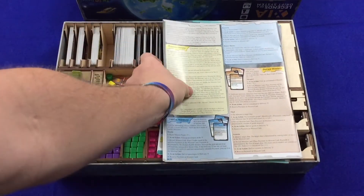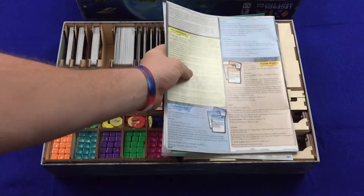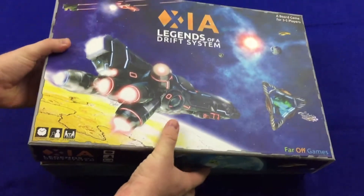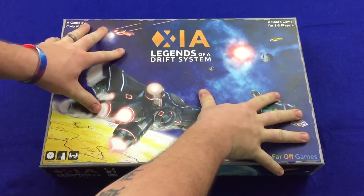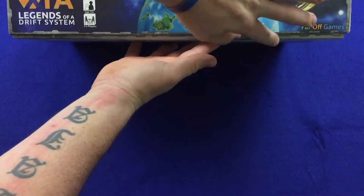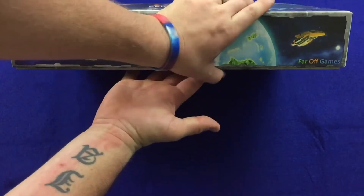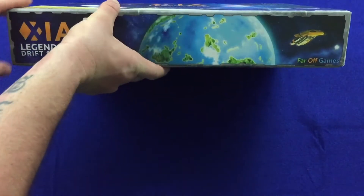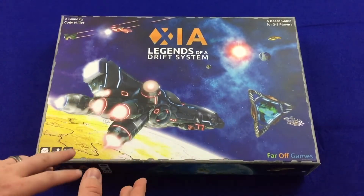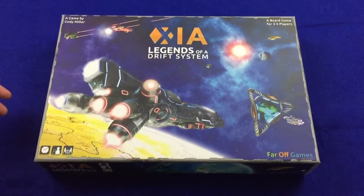Immediately you can see it's a lot more organized. You've got your rulebooks that fit right up here. Let me just show you that the box does not float the box top. You can see that maybe a little tiny bit because of where the rulebooks are right here, but it also goes completely flush with the bottom of the box. If you had a box stacked on top of it or if it was tucked in next to other boxes on the shelf, it's not really being forced up other than just a little bit because of the rulebooks.